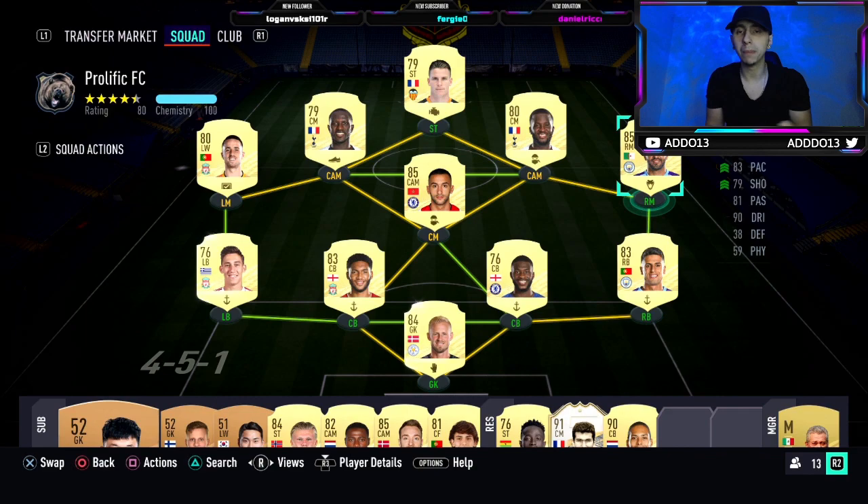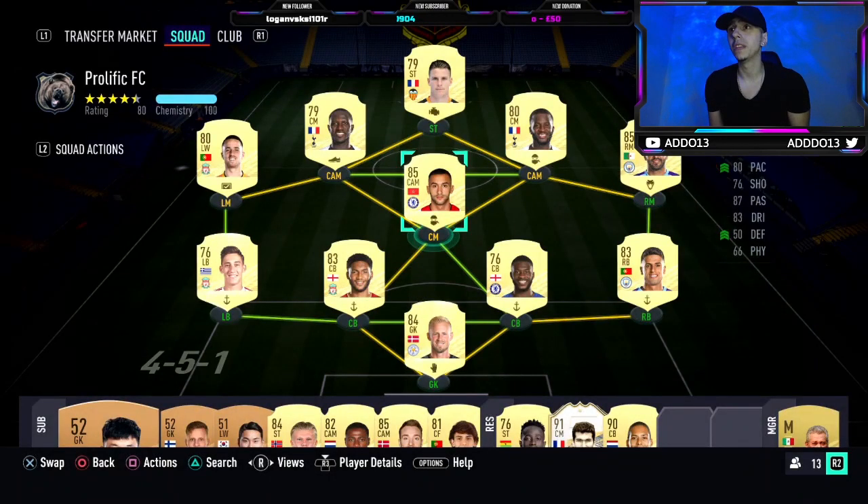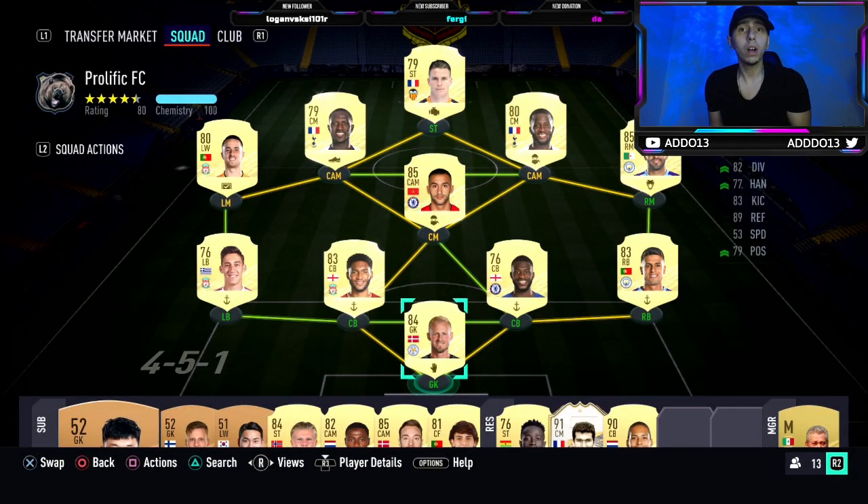This is my Road to Glory squad. A couple of things you might be wondering about: ZH has a shadow card — that was accidental, I'm going to put a hunter on him. But I don't really shoot with him as he's just a winger for me. He gets the same pace as a hunter so that'll do while I save coins. He's actually untradeable and has two-star weak foot, so I wouldn't normally use him.